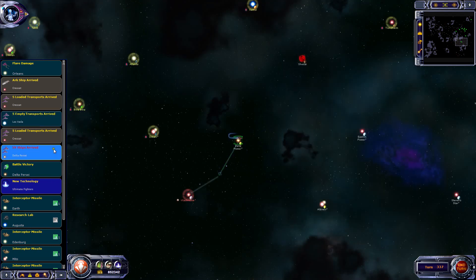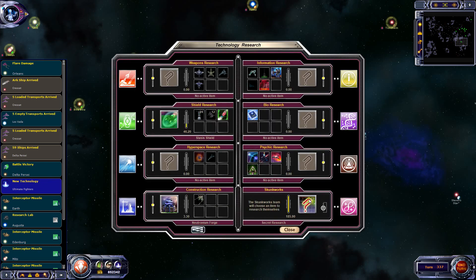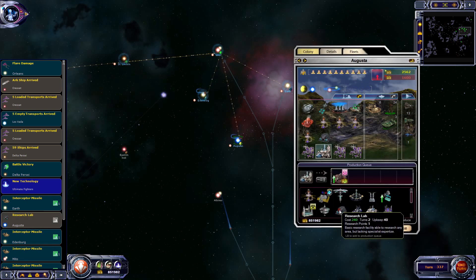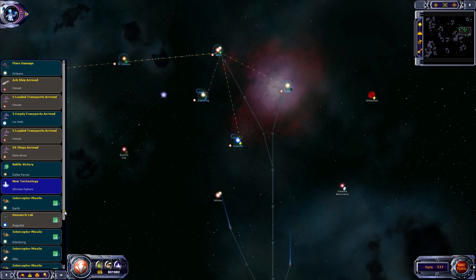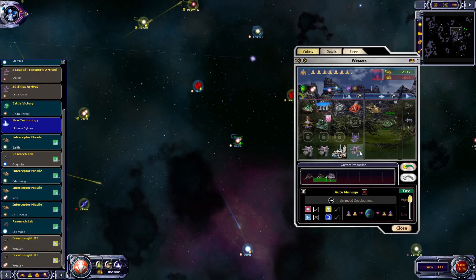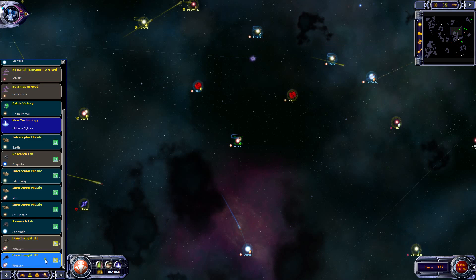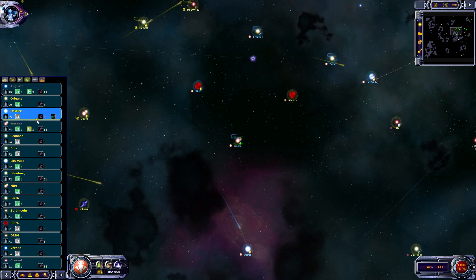59 ships there - on to Vladivostok. Battle victory, ultimate fighters - not really interested in that. 12 turns on this project - that's something substantial, could be the bio research, who knows, but it's a good thing. Research at Augusta - that can be upgraded to the Skunk Works. Dreadnoughts at Wessex - the new orbital shipyard is just upgrading. This one can be topped out. Everything else is fine.